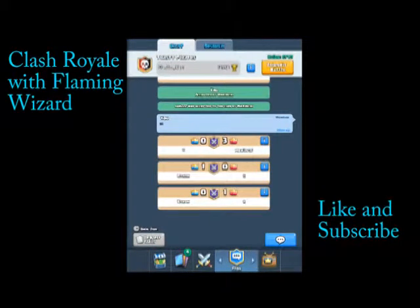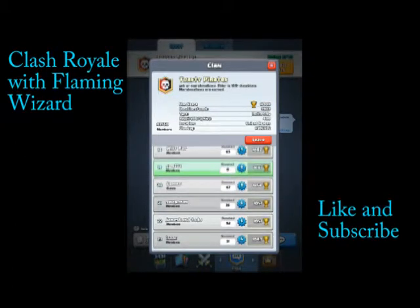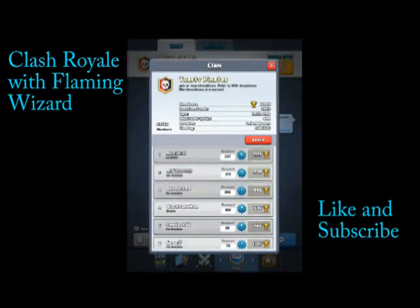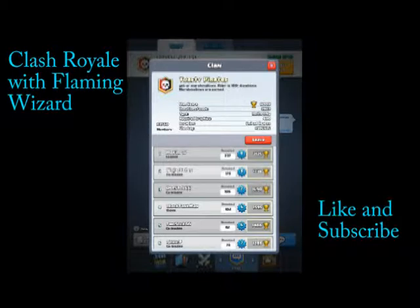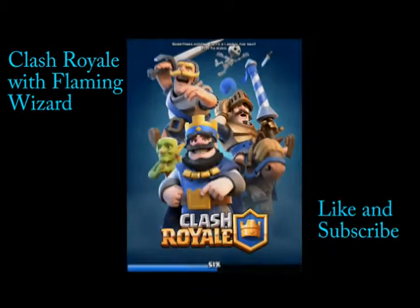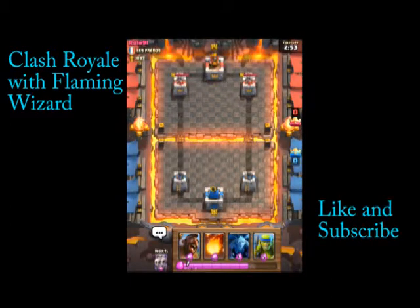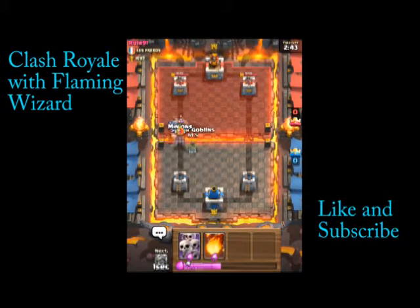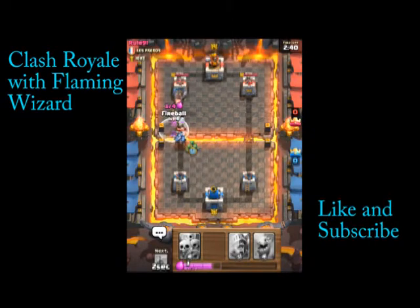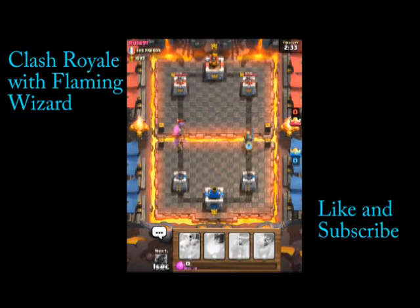Oh yeah, if you're good and you want to join my clan — I just joined my friend's clan. I'm going to be collaborating with some people pretty soon. Let's get the Hog Rider in here. Hog Rider. Let's get the Prince over here.